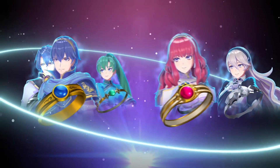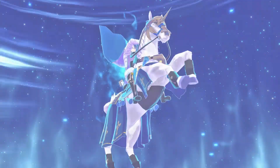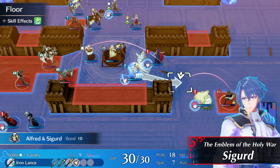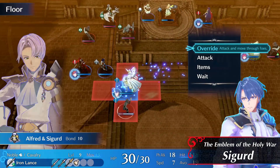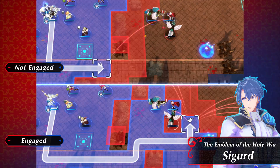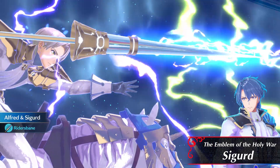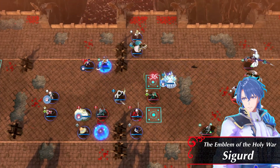The emblems that dwell within each ring have their own unique abilities. Here we have Sigurd, Emblem of the Holy War. He has excellent mobility, and his Gallup Engage skill vastly increases the unit's movement. The unit can traverse over much more terrain while engaged. Override allows you to run through a line of foes, dealing damage along the way.